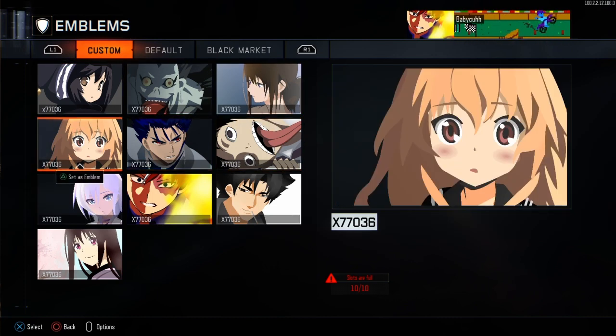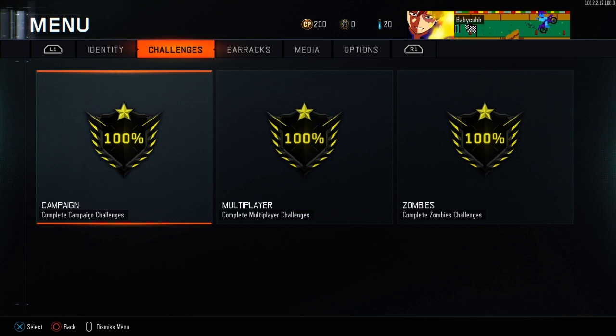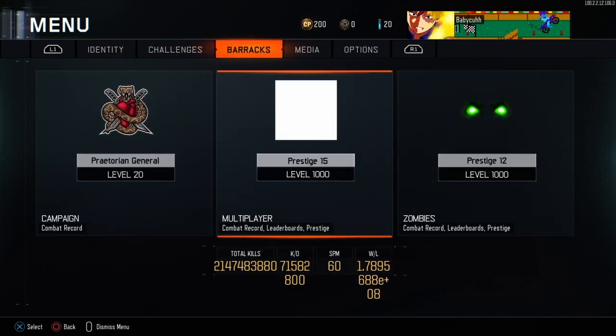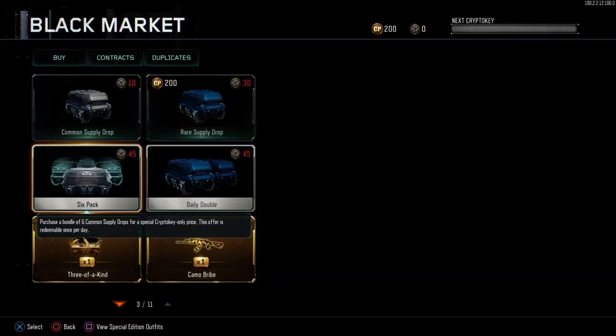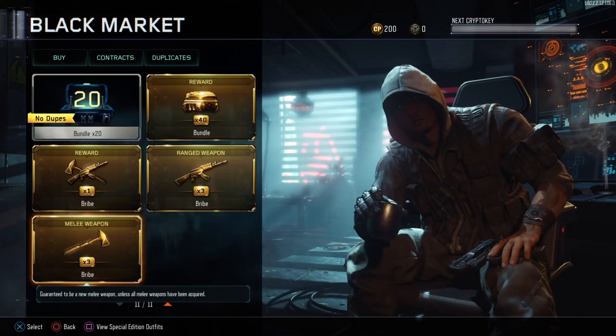Here's the emblems. I'm gonna show all the stats - 100% completion on campaign, multiplayer, and zombies. Modded stats on multiplayer of course with the KDA, because that's what people ask for when they message. Of course you have the max bribes, but I did only get the Grand Slam in the bribes just to open quickly.